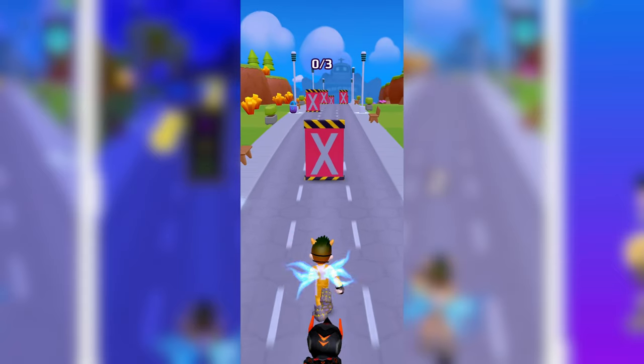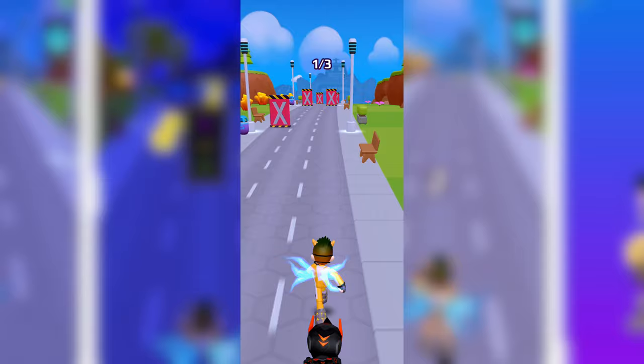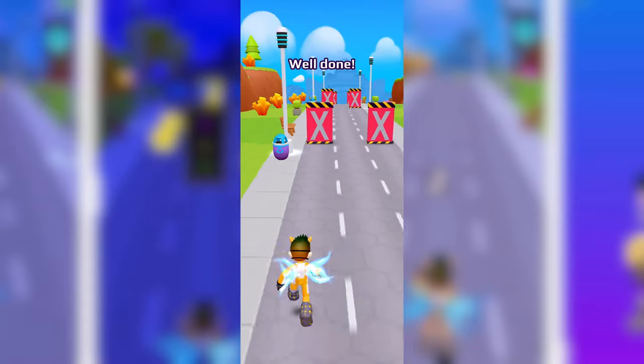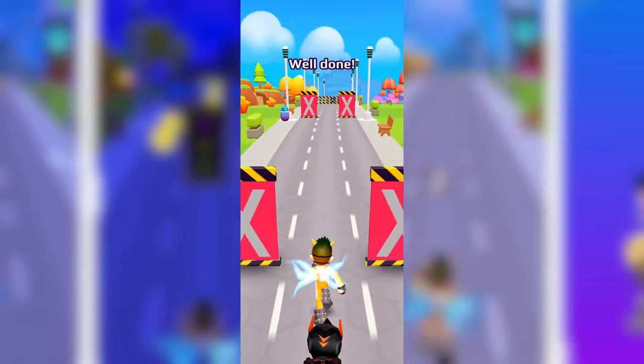From here the game asks us to choose the year we were born. And finally the game is here — woohoo! Now they give us instructions on how to control the player. We can swipe left or right to move to different lanes. That's great — we're just beginners now, but we have to become pro players in the game.